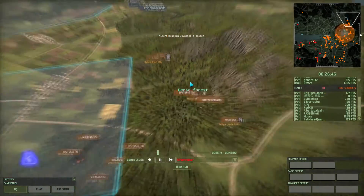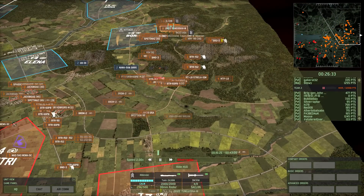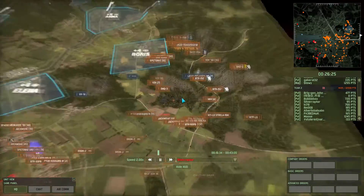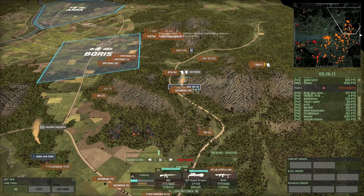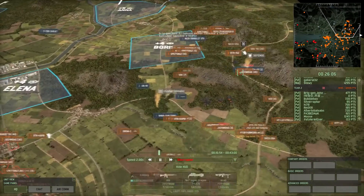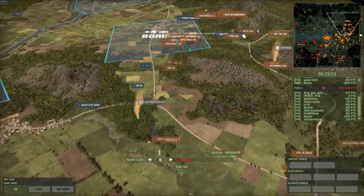Bubblebox is spearheading this assault over here on the right, trying to go and take out Forest. Very good composition, though his troops are running out of fuel — this is quite a big map. Light riflemen are peppering these BTR-52s. The enemy has troops behind our lines now that they're pushing forward, and this is quite mixed — essentially sporadic fighting everywhere.